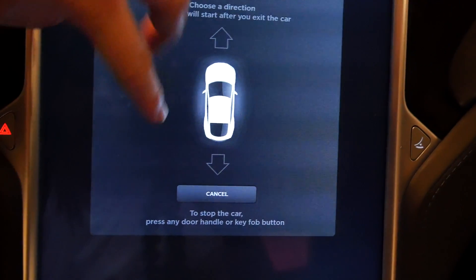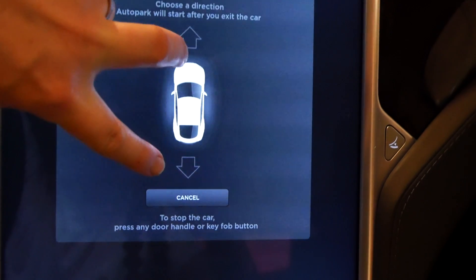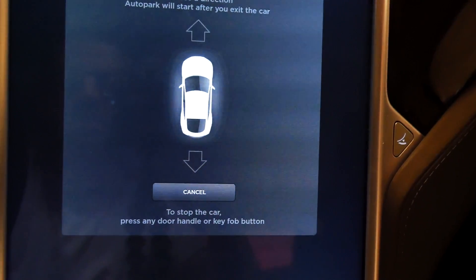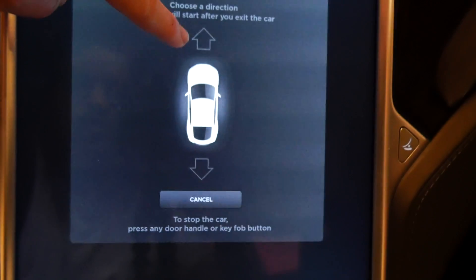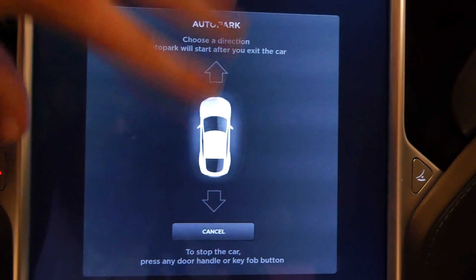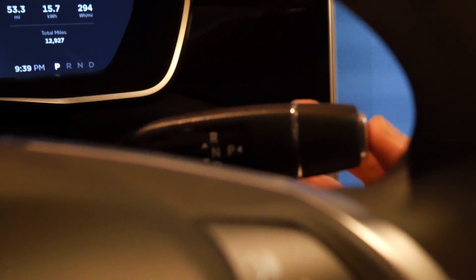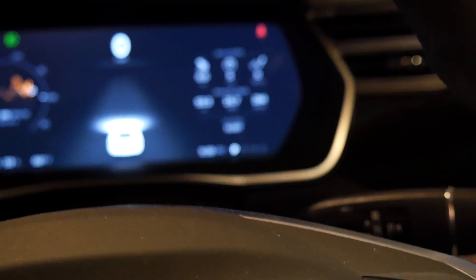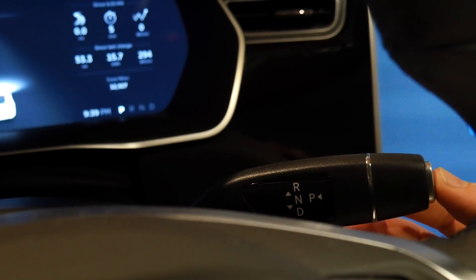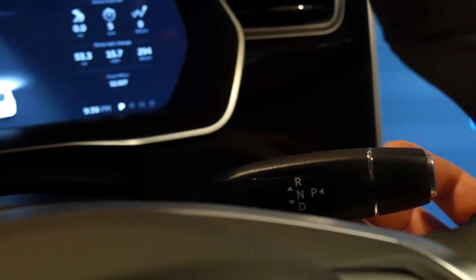This is what the update has to do with — there are two arrows indicating what direction you want the car to park itself. Previously, one of these would be selected by default, whichever direction you went before. You didn't have to do anything — you'd just double hit the button and then get out of your car and your car would park.